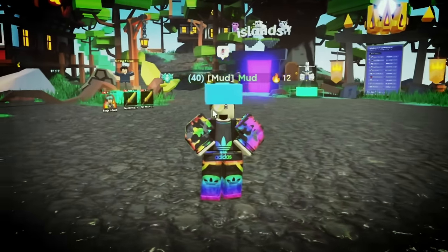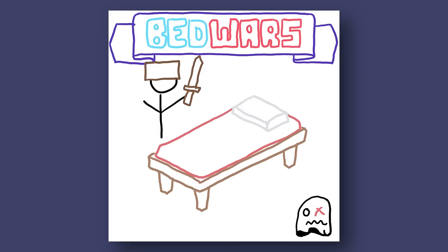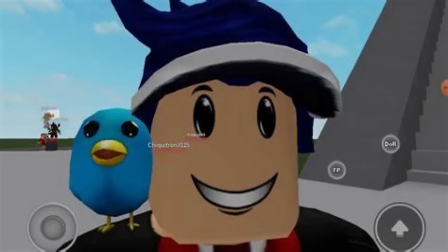Every single player in the lobby has a block above their head — all of us just look stupid. Look how terrible this Bed Wars game icon is. I bet a two-year-old kid drew that.